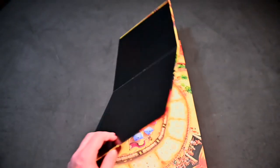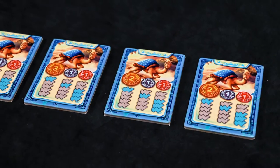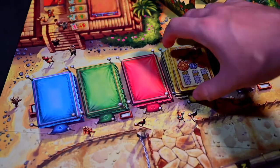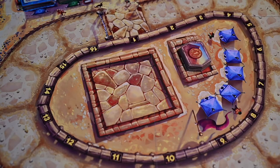To set up the game, place the game board in the middle of the table. Separate betting tickets by color and stack them from lowest to highest payout, then place them on their matching colors on the board. Place the 5 pyramid tickets in the location by the tents.